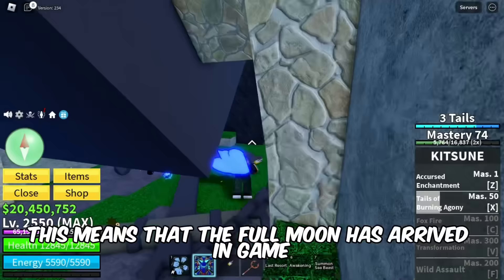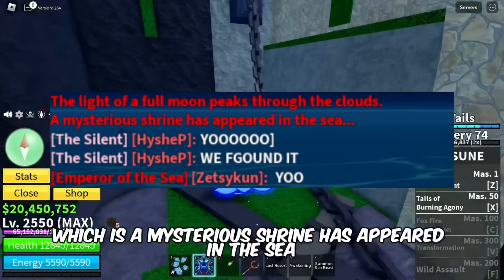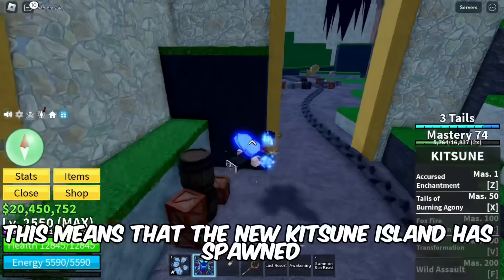After this, you must see another text, which is: 'A mysterious shrine has appeared in the sea.' This means that the new Kitsune island has spawned, and you have just a few minutes to find it.